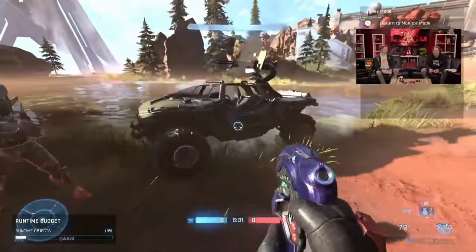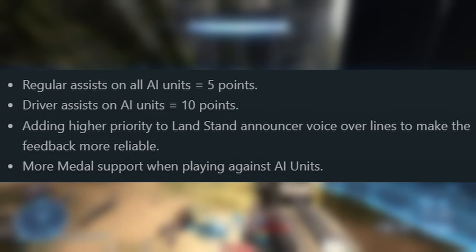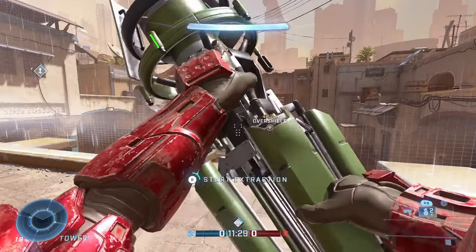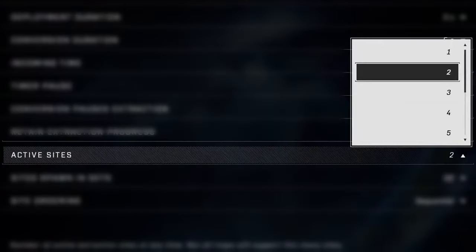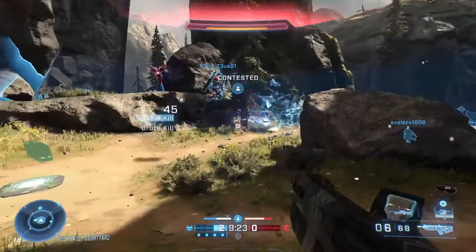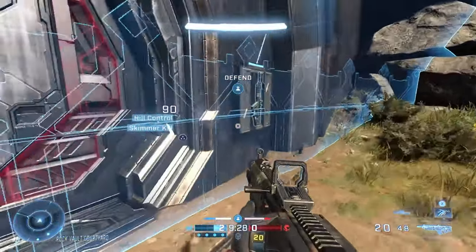For King of the Hill Firefight, they added assist points as a quality of life change — you can now get wheelmen assists and points for assist kills, which for some reason wasn't a thing before. Extraction is also getting a multi-site extraction custom game option, so you can now have more than one extraction site in custom games. It's unfortunate it's not being added to actual matchmaking playlists, but hopefully they consider that in the future.